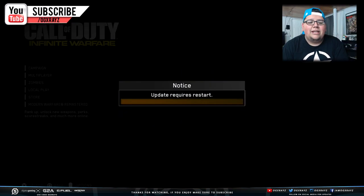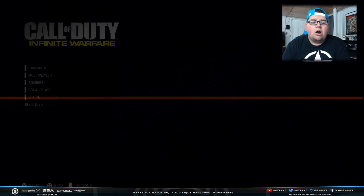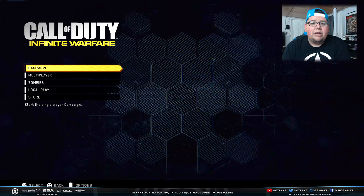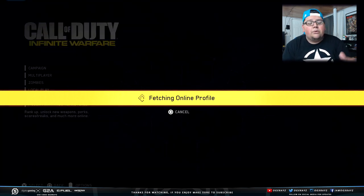The first thing you should do is log in to Infinite Warfare today, because you're actually going to be able to get a free Halloween-themed supply drop. This event is going to be going on all the way through until November 1st. Not only are we going to get the special supply drop and special camos, we're also going to have a brand new zombies mode introduced — a boss fight mode.